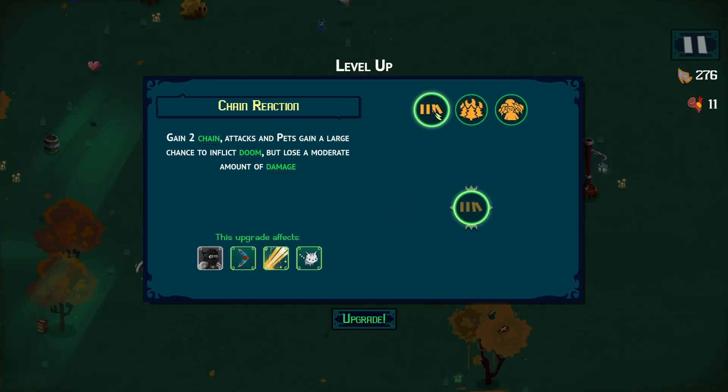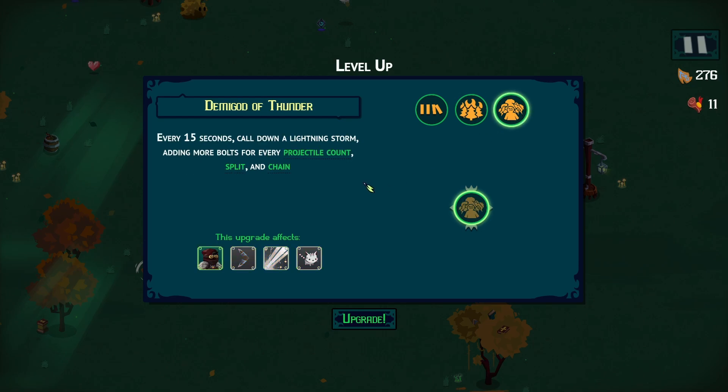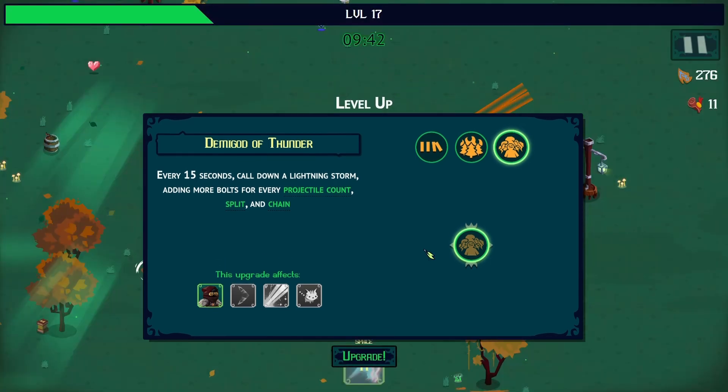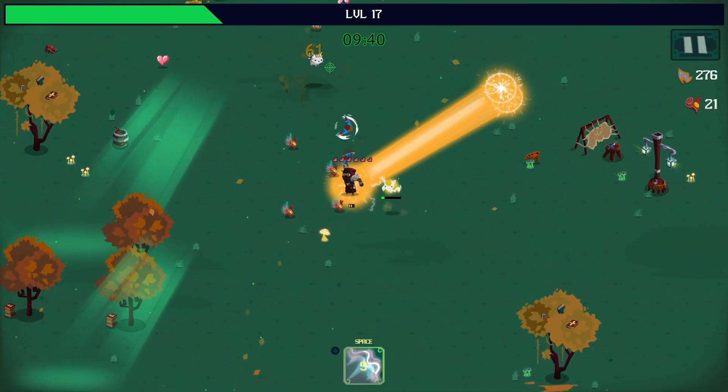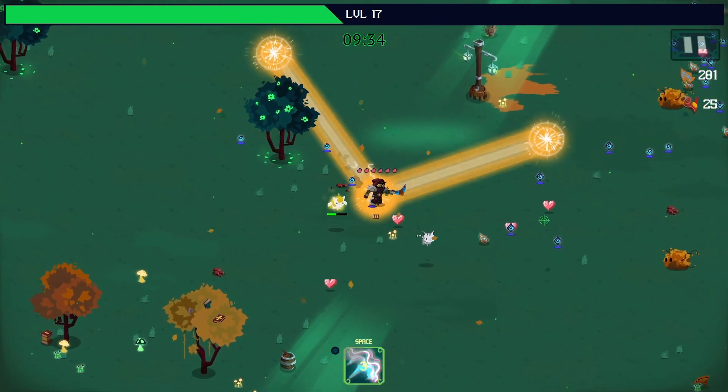Here comes our first boss — a yellow dude on the lower right. I get shock pulse again and we invest further in it. We push him away, he's shocked, and he's down! After the boss we choose: gain two chain or two pierce/split. Then a big choice — a lightning storm every 15 seconds that adds more bolts for every projectile count and chain, which we do have. Lightning always sounds good. Let's go!